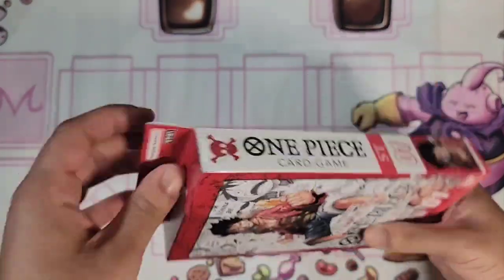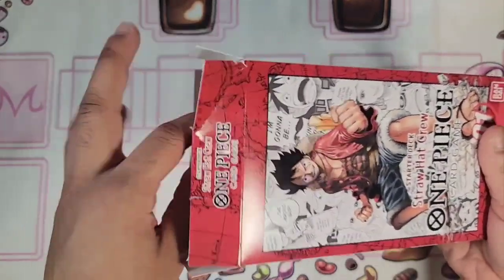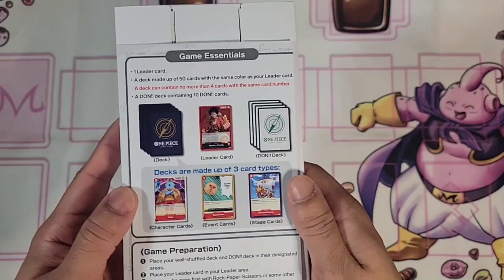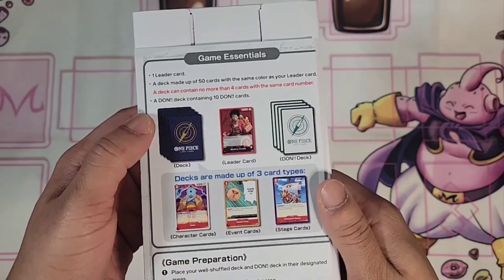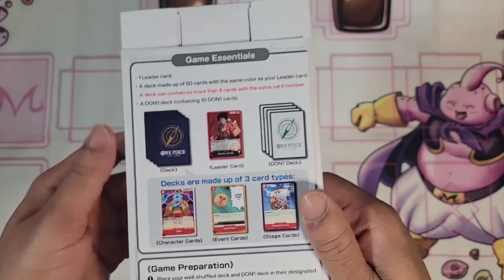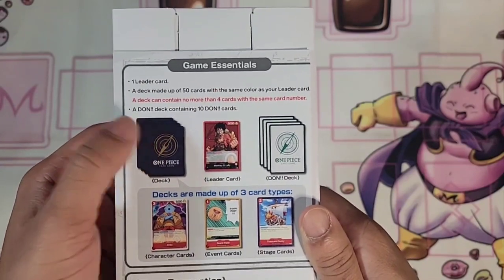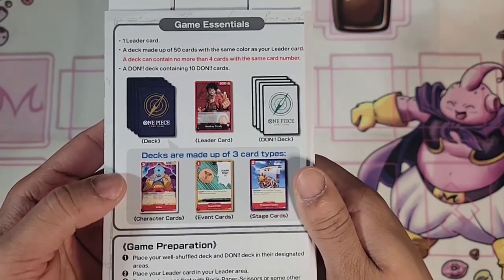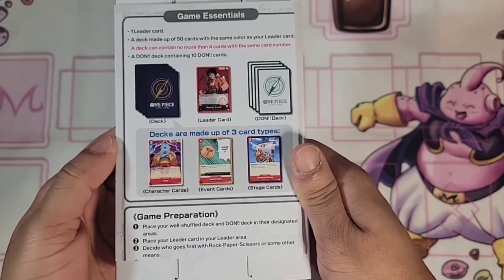All right, we got it open — definitely had to do that off camera, it took a while. First thing we see here: game essentials. You got the leader card, which is Luffy. A deck is made up of 50 cards the same color as your leader card. The deck can contain no more than four cards with the same card type — so unlike Yugioh where it's three, it's four here. Maximum a dawn deck containing 10 dawn cards. So deck, leader card, dawn deck, character cards, event cards, and stage cards.